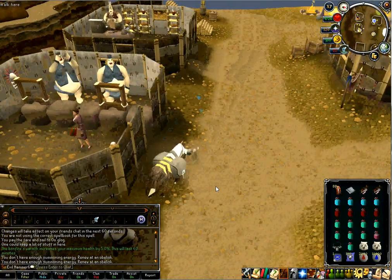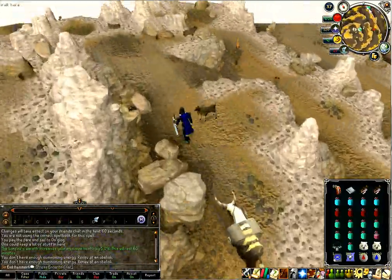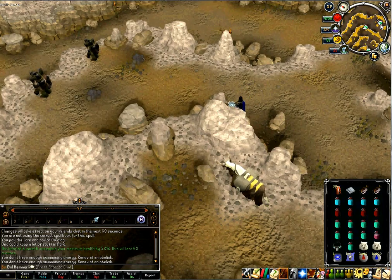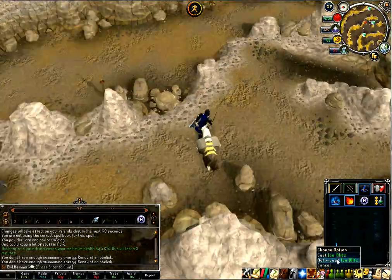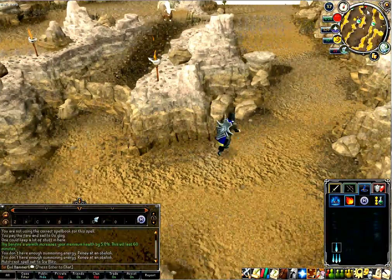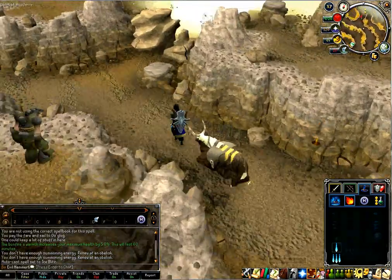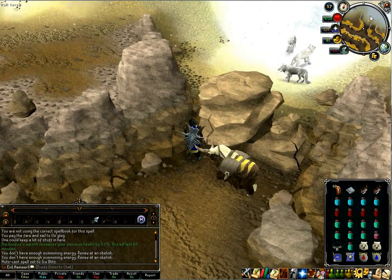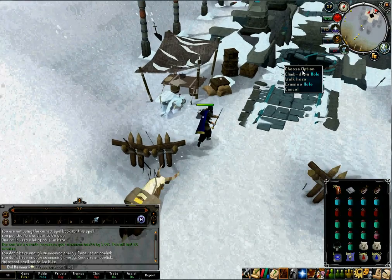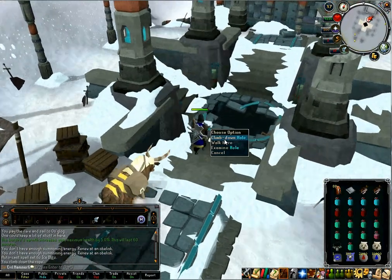To get there — you go to Trollheim and climb down the eastern side of the mountain. You probably need some agility level for the shortcuts; if not, you can just walk around the longer way. Make sure you are on auto-cast Ice Blitz for the followers. The pool gives unlimited run energy through this area, which is really nice. I didn't actually bathe in the run pool this time, so I have zero run power right now — that's why I'm walking and getting hit.